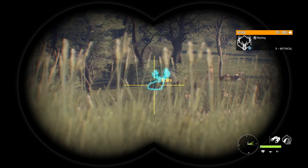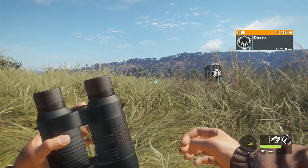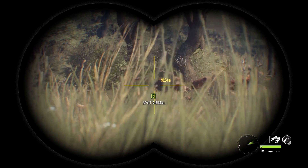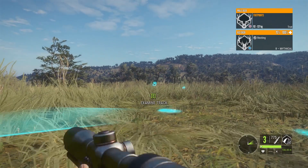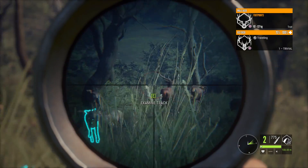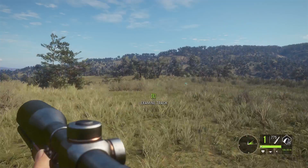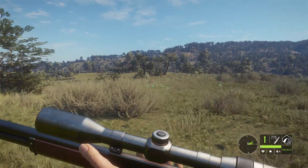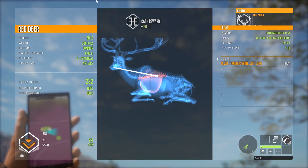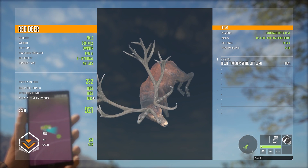That is a pretty neat-sized red deer — it is just a mythical. But still, I really want to see if we can do something to that guy. We are out on about 100m right here. I'm not a big fan of the angle we are getting, but we are going to try to make the best of it anyway. That is indeed enough to drop him right on the spot. Let's pick him up and see what we get — spine and left lung. 921 score on a mythical red deer.